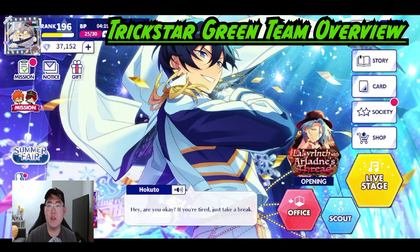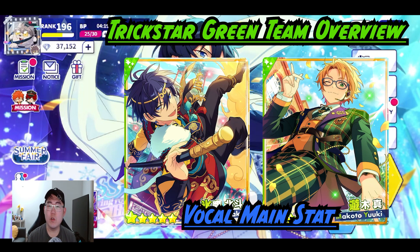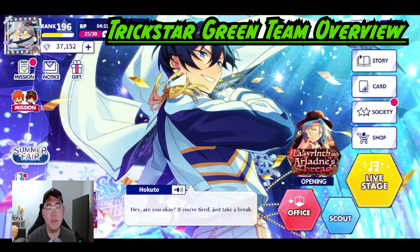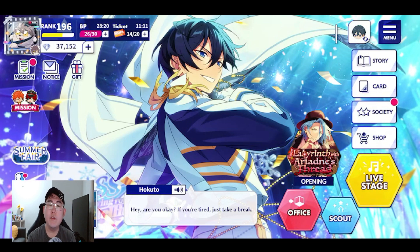For an overview of the green team, the synergy is not that great. It pretty much depends on which Makoto card you pick — whether you want two Trickstar vocal greens or two Trickstar dance greens. Unfortunately Mao is pretty much the odd one out again since he's the only performance. That's it for the Trickstar monocolor teams.